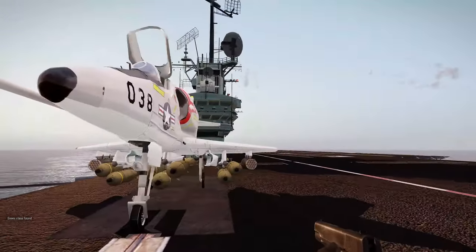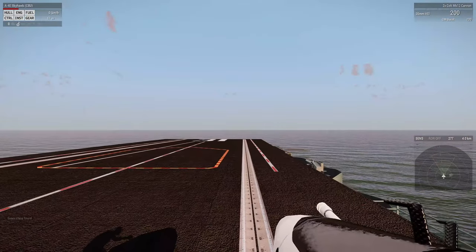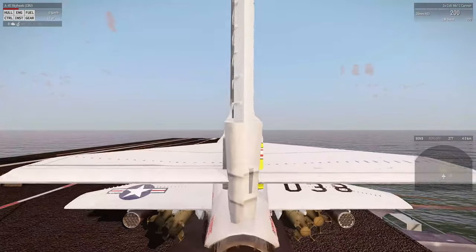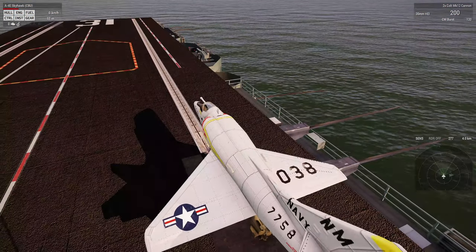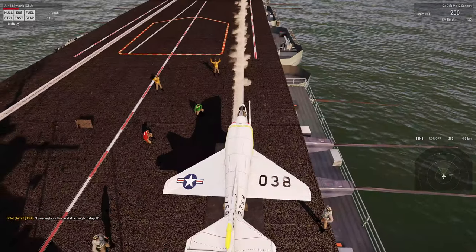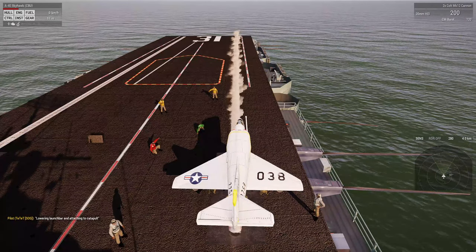So I hop onto the plane — into the plane probably, rather. Let's start the engine. All our hotteam Control L are starting the launch process. Here comes our hotteam — aligns very well with the cockpit. Let's see what happens.